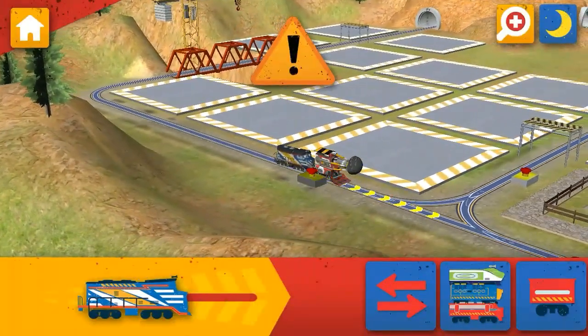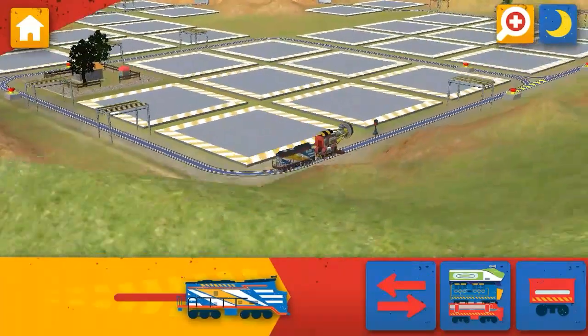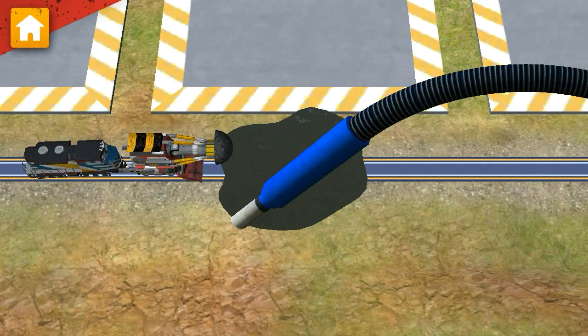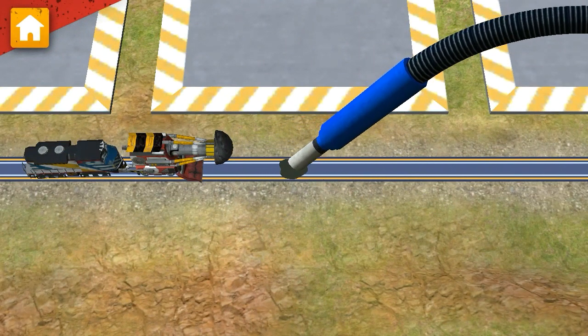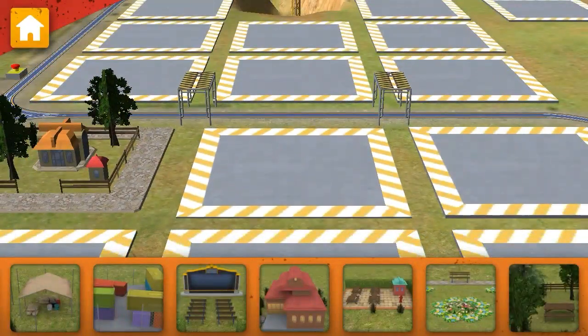Work out! Oil has leaked onto the track! Find the spill and clean it up. Look! There's been an oil spill! Use the vacuum to clean up the track. Chuggtastic! Now, let's choose something to build.